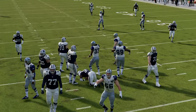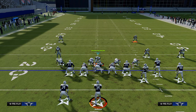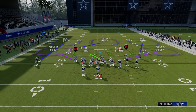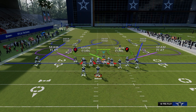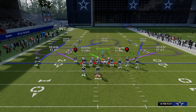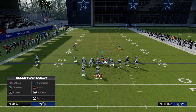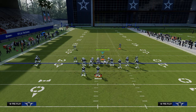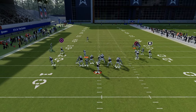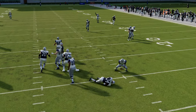Looking at the defense as a whole, we really want to have the slot corners in blitzing position on both sides — it makes the defense that much better. So we get the blitzing players in position, crash the line to the right, and blitz L1, which is that slot corner. With a super fast D-lineman, we're able to get really, really good pressure.